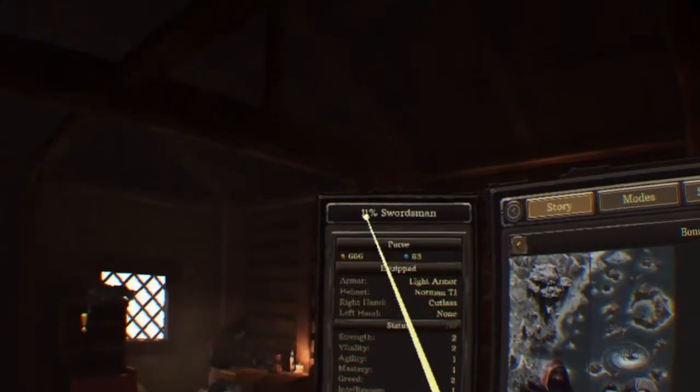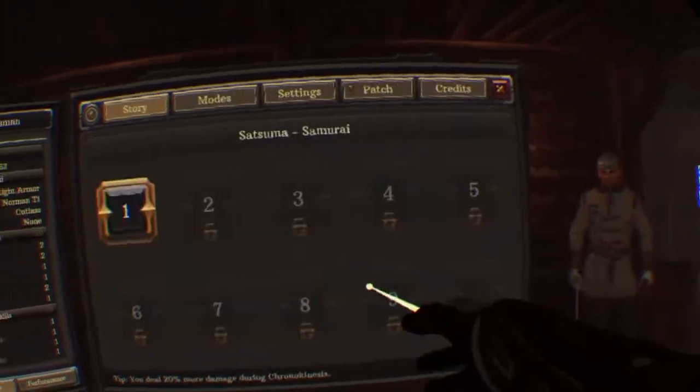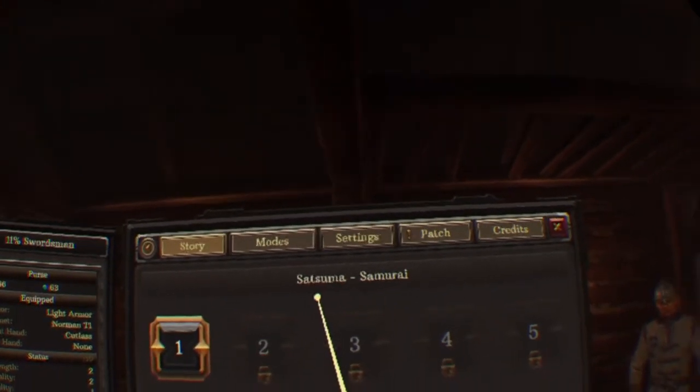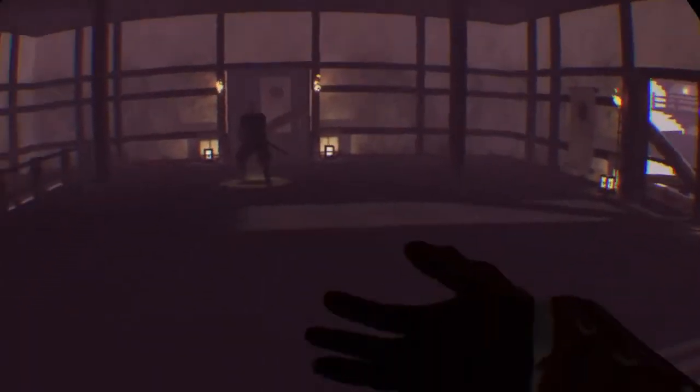I just noticed I had 666 coins - that's a little off-putting. Anyways, the pirates are dope and we're definitely gonna do it. But first I want to do these Japanese warrior samurai. I forgot what they were called - Satsuma? I don't know, man. I don't even know what weapon I have.